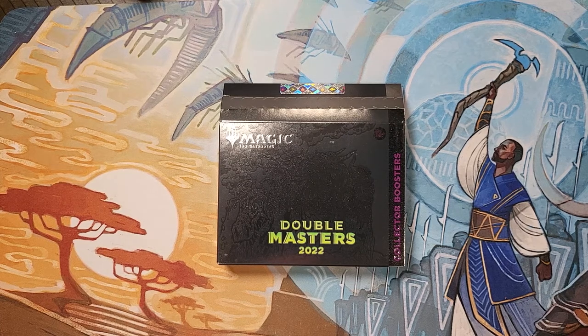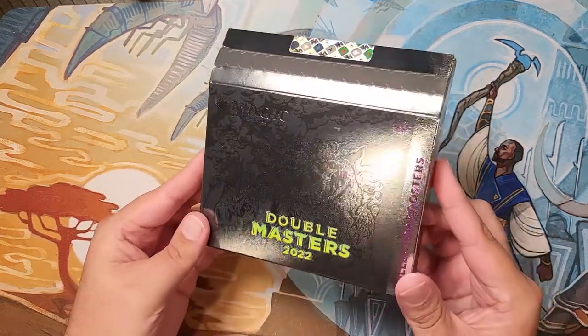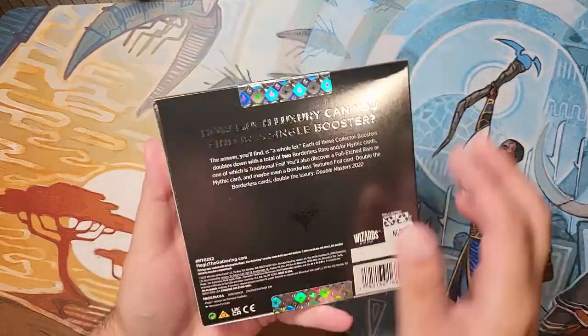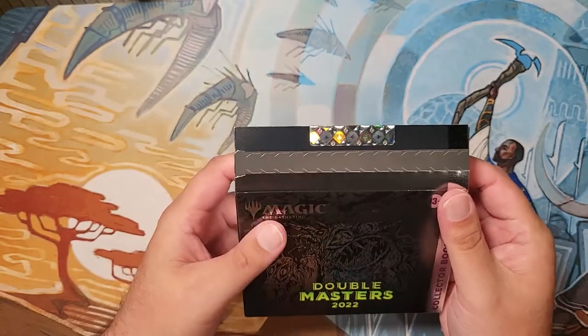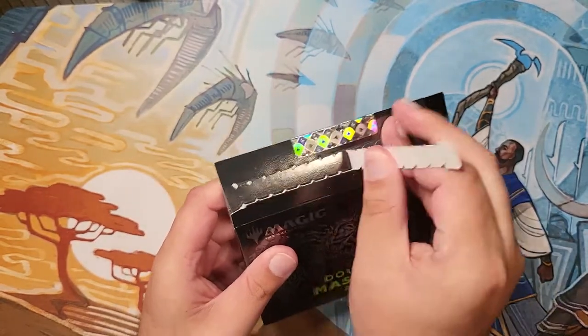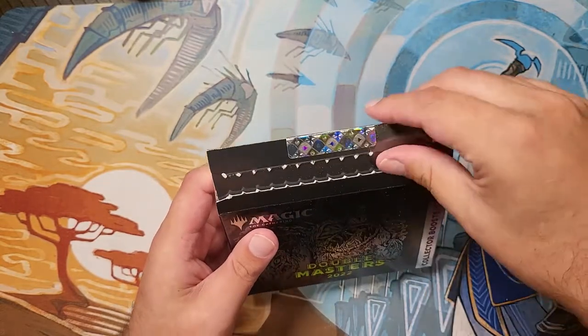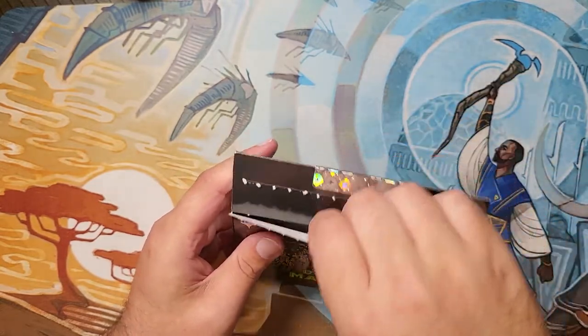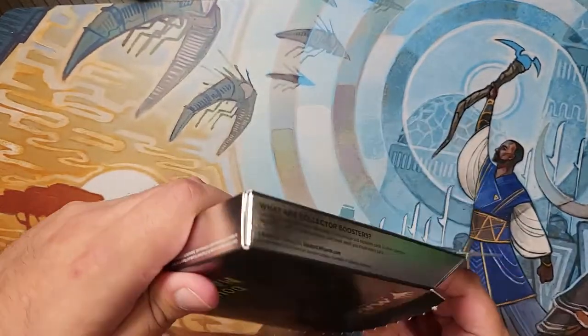Hello and welcome back to the Mystical Archive YouTube channel, and today is the day. I'm going to be opening a collector's box of Double Masters 22. This thing is absolutely beautiful. This is my personal box. These are getting hard to find, even on release day, at a decent price point. The market dictates the price. If you want to know more about that, go watch Rudy. I'm here to open some cards, so let's go ahead and crack into this collector's box.